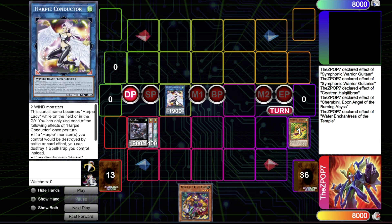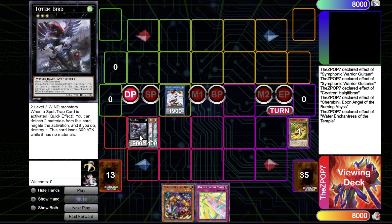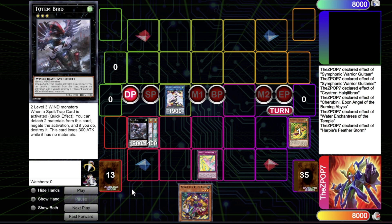Harpy Conductor makes Harpy's Feather Storm live since you have a Harpy card or a Wind Winged-Beast. You can use Harpy Conductor before committing to your Virtual World plays — if they have hand traps you just activate Feather Storm from hand and turn off all their hand traps for the entirety of the turn. Or save it and end on Totem Bird plus your Virtual World combo to shut off all monster effects on their turn, skip their turn, and OTK right after. Hysteric Sign is also something you can send from deck to grave with Beatrice to add back at end phase, especially if you've ended on Harpy Conductor.